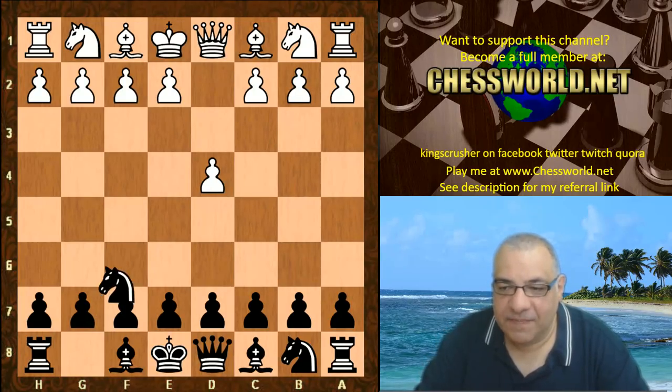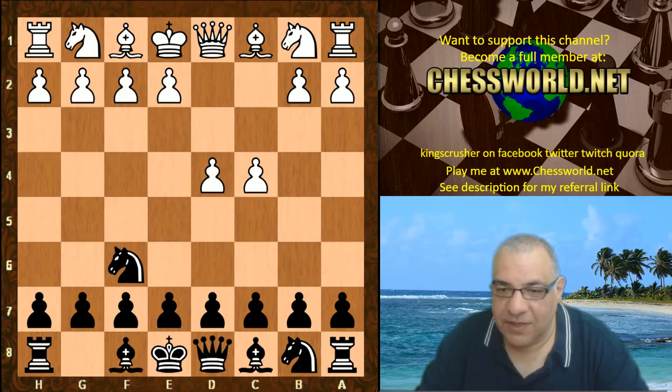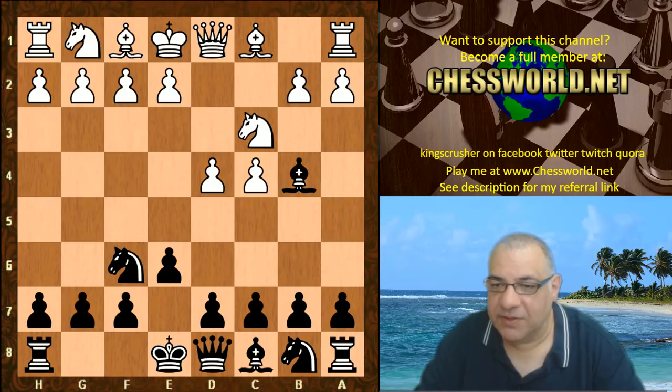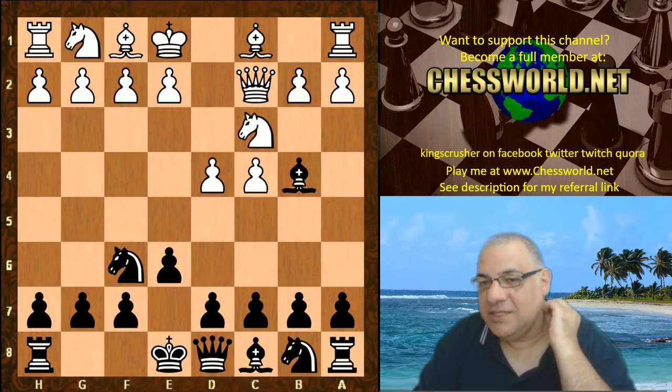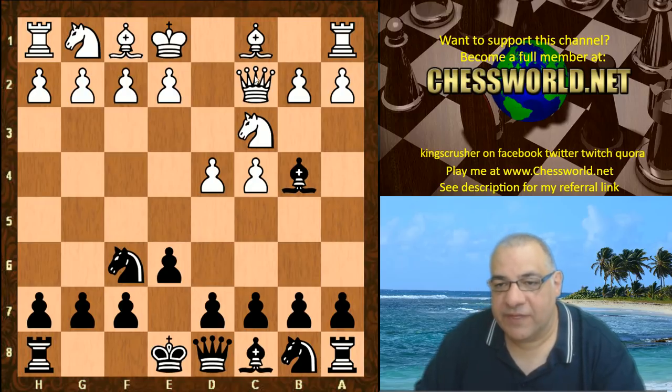d4 from Lazer, Nf6, c4, e6 - so we go into the Nimzo-Indian Defense. Leela Chess playing the Nimzo-Indian. We have Queen c2, which was a favorite move of Garry Kasparov.